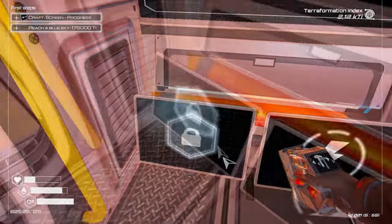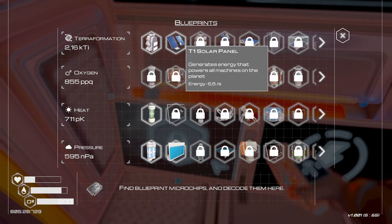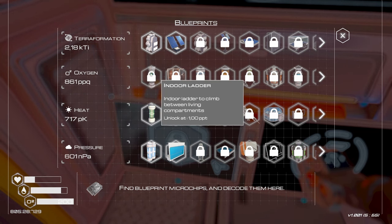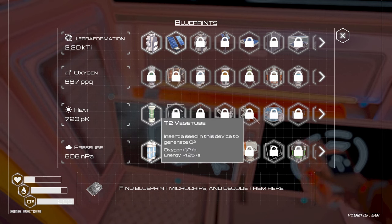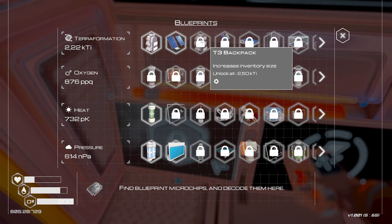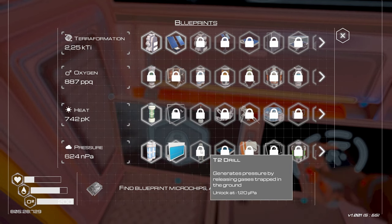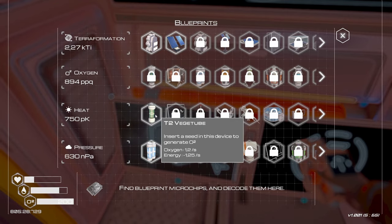Let's see what we're unlocking next. We've built the T1 solar panels. If you start growing very quickly you'll zip through these until late game and then it slows down. Just take it at pace — you don't need to rush or build everything immediately. I've unlocked veggie tube tier two — that's something I want because it's going to help towards terraforming. We have a backpack tier three unlocking at 2.5 KTI — we're at 2.23 — and bigger solar panels and drills tier two coming at 1.2 micropascals, about halfway there.